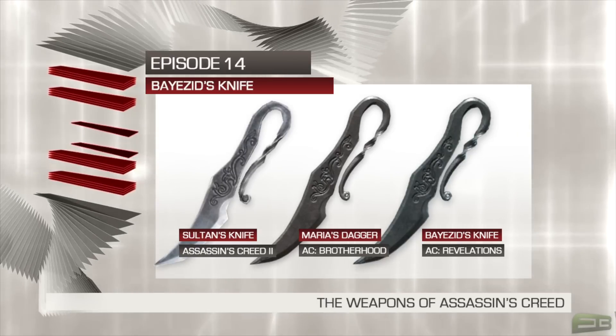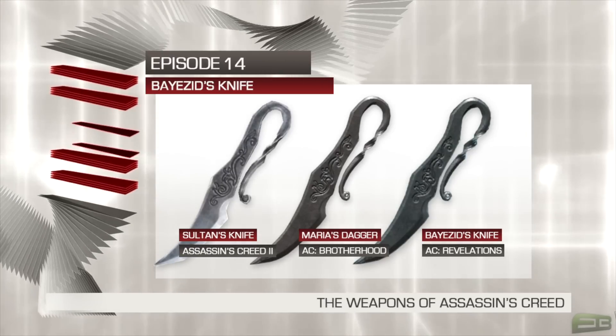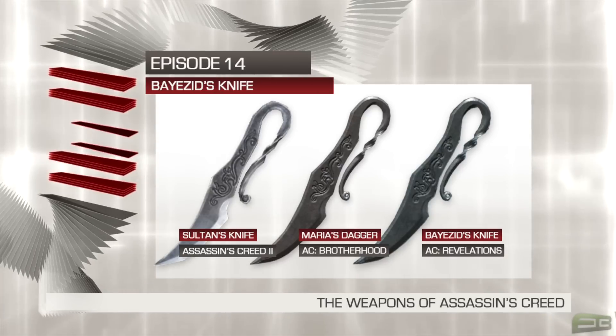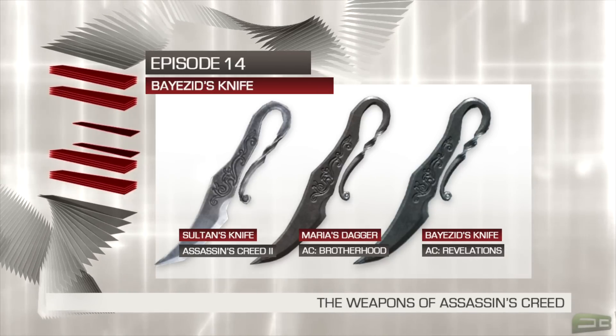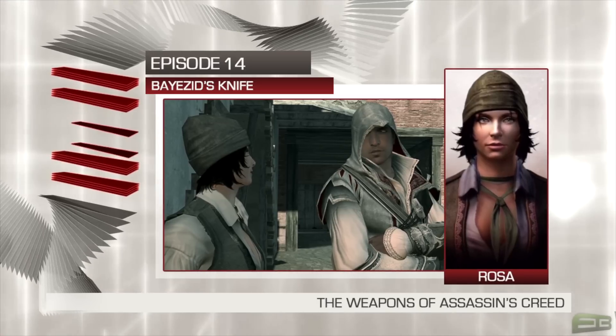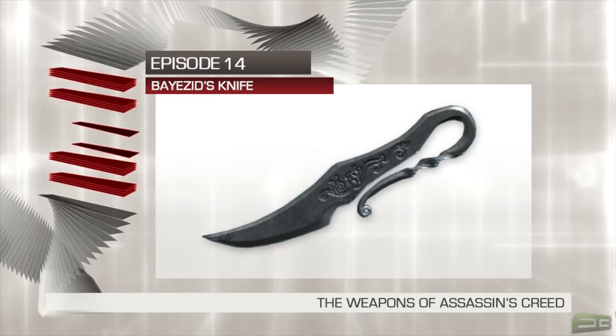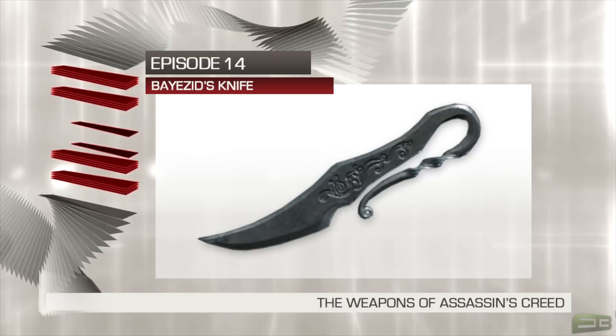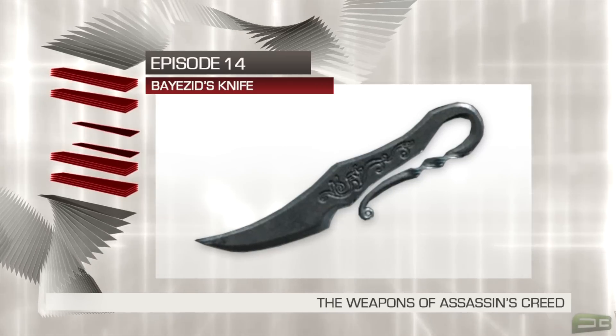And in Assassin's Creed II, the blade was known under the name of the Sultan's Knife. As its name implies, it seemed to hail from somewhere in the Middle East or India. It was the favoured weapon of Rosa, a member of the Venetian Thieves Guild. The blade was curved to allow for faster swings, and the metal handle covered the hand to allow for ample protection during close-quarters combat.